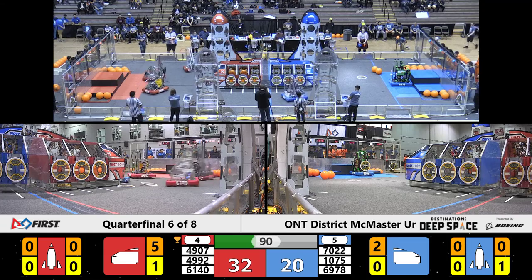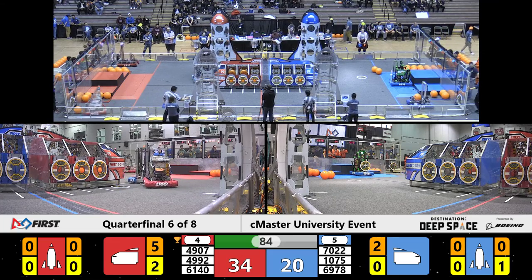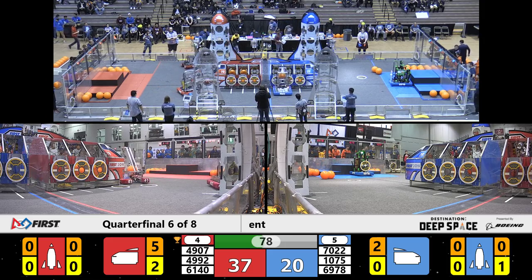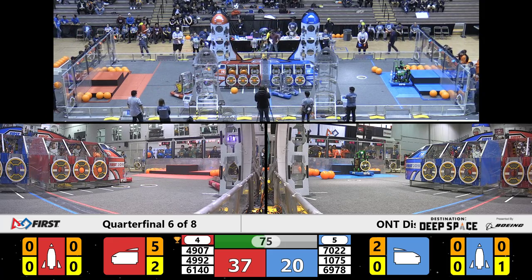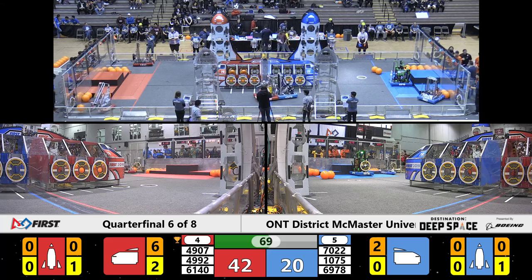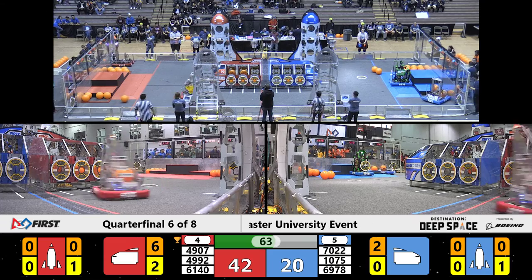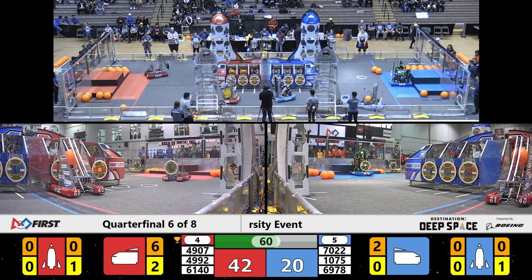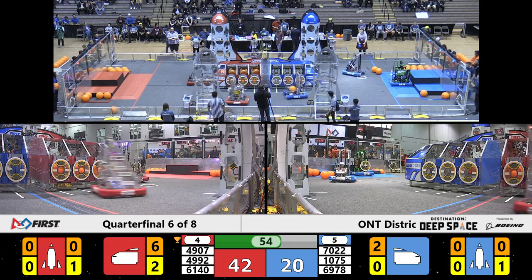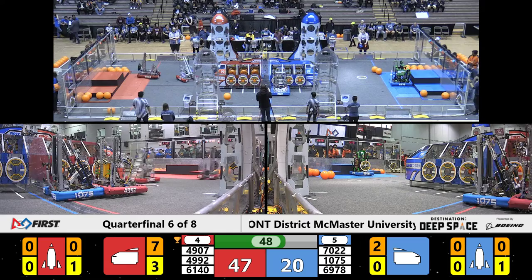On the blue alliance we have some serious action going on from team 1075 — referees getting involved. Team 4992 looking to play some defense on them as well. Meanwhile on the blue line, team 6978 looking to strike a pose. Team 6140 scoring that cargo into that ship. You can see the rockets are empty — the focus of this match is on the central cargo ship. Meanwhile 4907 continuing to do what they do with those hatch panels, their alliance partners working in synchronization — one going for the hatch panels, one going for the cargo. That is perfect synergy right there.